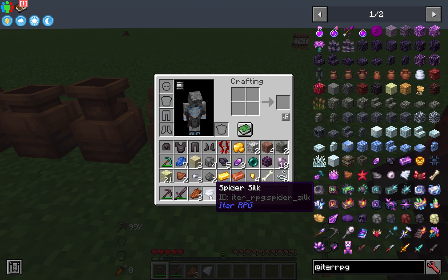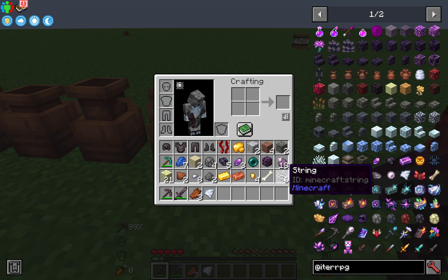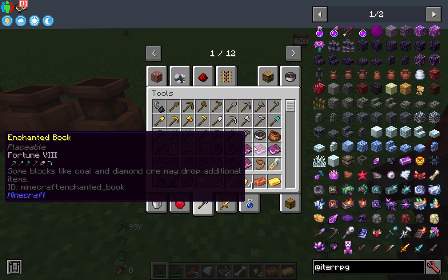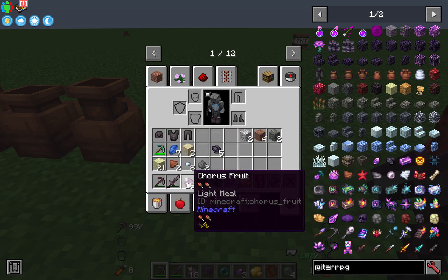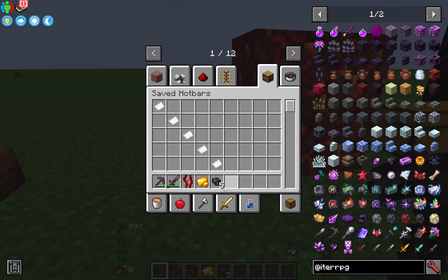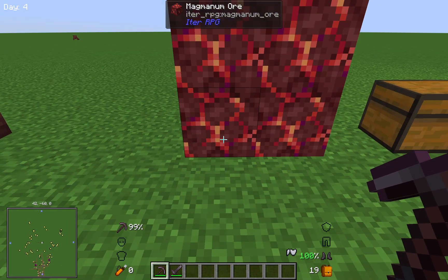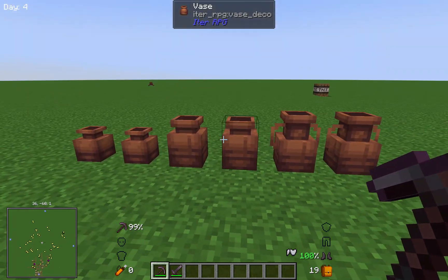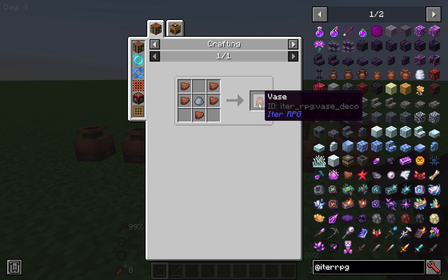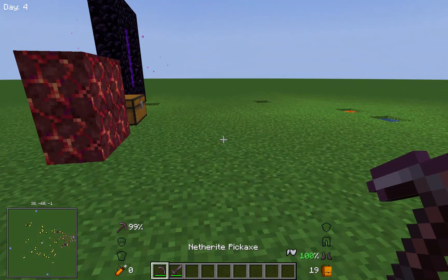Spider eggs drop things like spider silk, rotten flesh, bones, and string — so not typical dungeon loot. When you break the ancient vases, you also get pot shards. You use pot shards to craft vases which can be used as decoration items, though they don't appear to have an inventory.